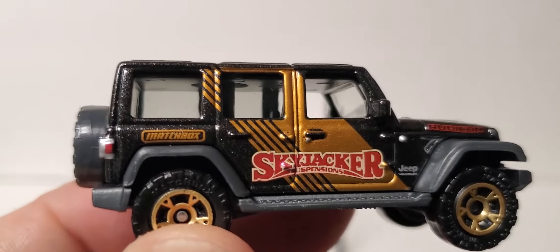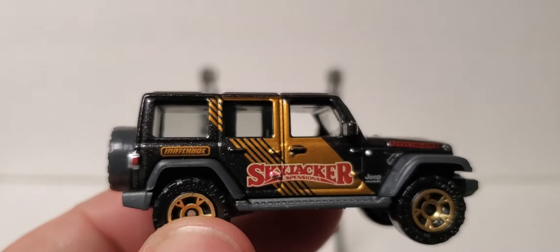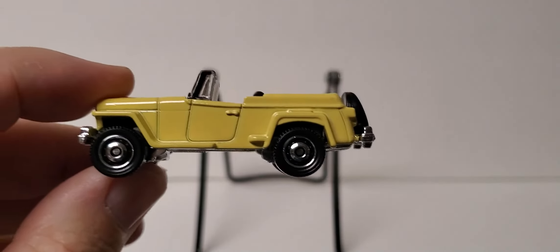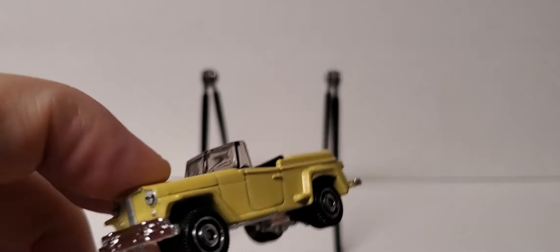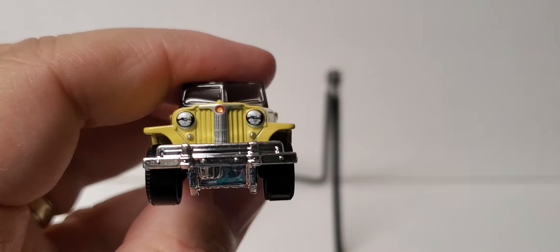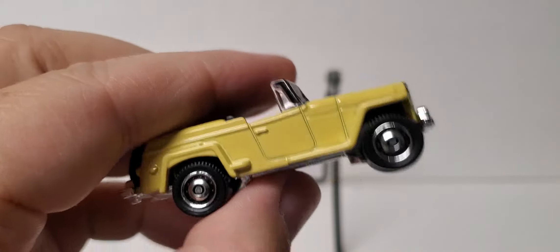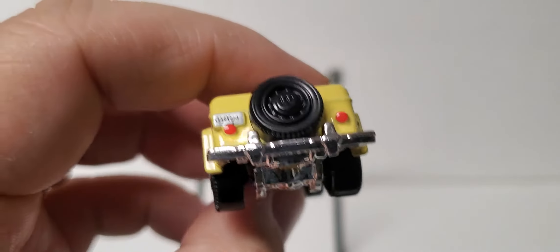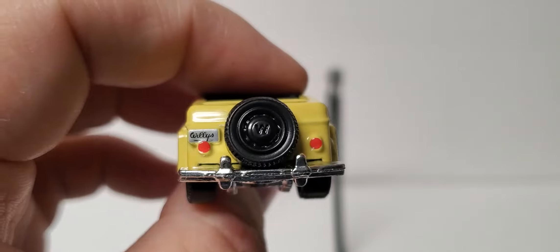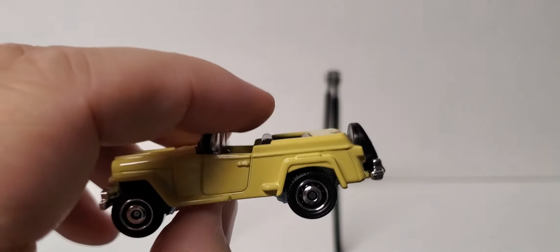Look at the Matchbox logo there on the side — that is sweet. Let's go ahead and crack open this Willys Jeepster as well; I did find two of those. It's got the headlight detail and the grill detail — very nice profile. It's got a license plate and a spare tire on it.